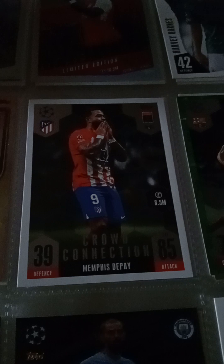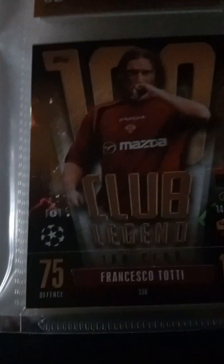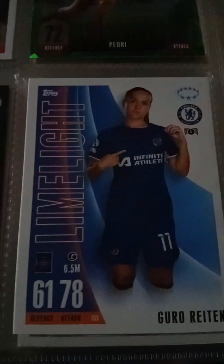So first we've got Rodri, Limited Edition; Saka, Limited Edition; Burnley Davey; Burnley Harry Bondies; Kings of Europe; Crowd Connection; Death Play; Pedri; 100 Cup Legends, which is Francesco Totti; Black Edge Edition; Bernardo Silva; and Lionlight Euro Grenon — that's the first page of the Match Attax Extras.